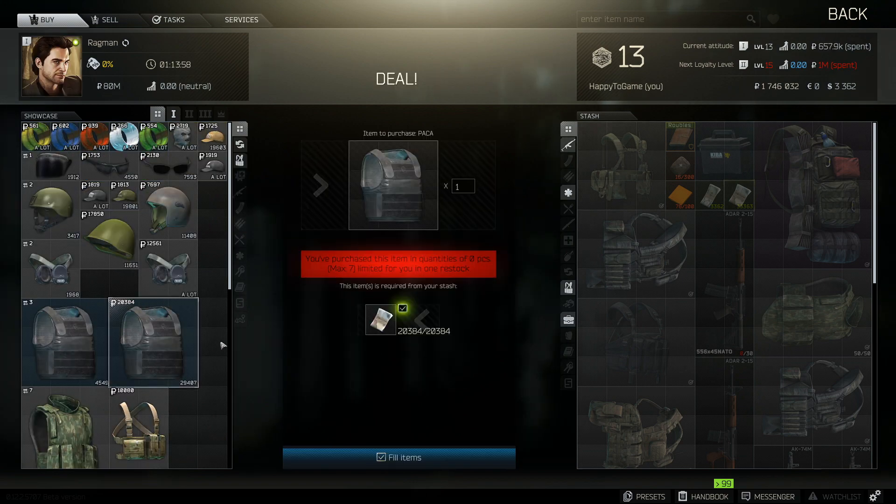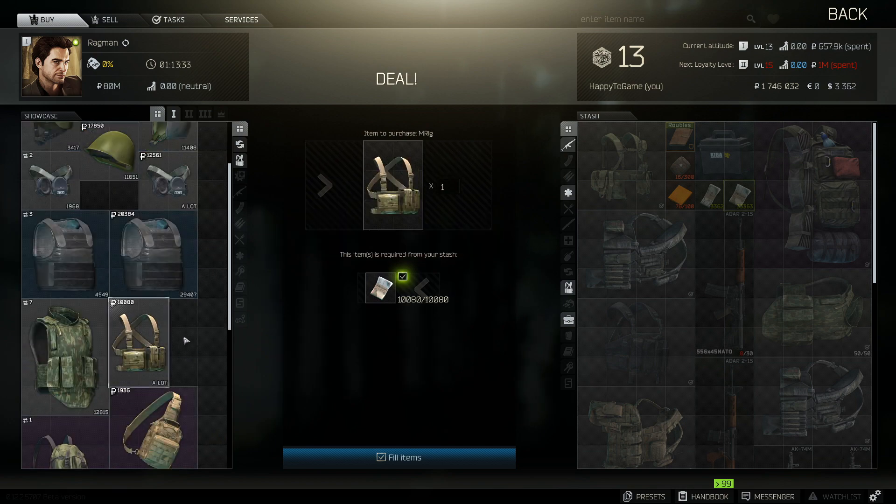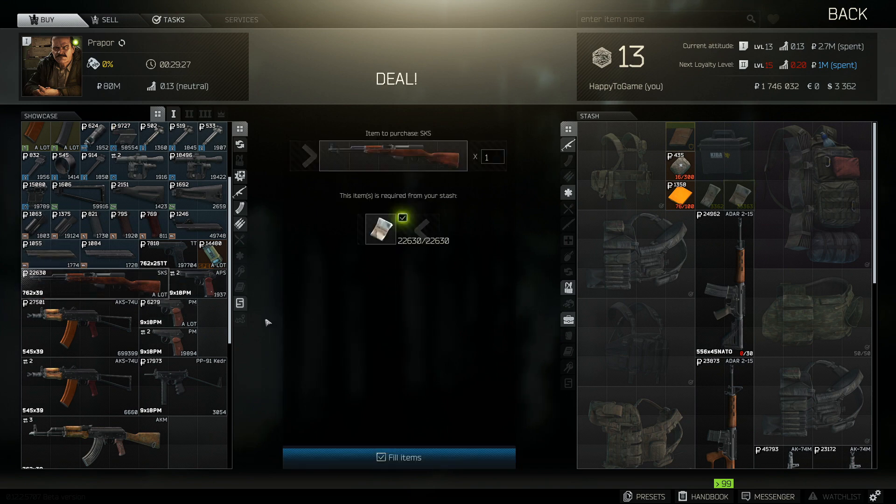For Ragman, purchase the Packas — you're only able to buy seven of them max and then you have to wait for the restock. If you don't want to deal with that, you can do the same thing with the SSH-S8, also known as the penis helmet. If you don't want to deal with the restocking maximum, just purchase the M rigs — there's no limit on those. Purchase them, sell them back to Ragman, and you're good to go.